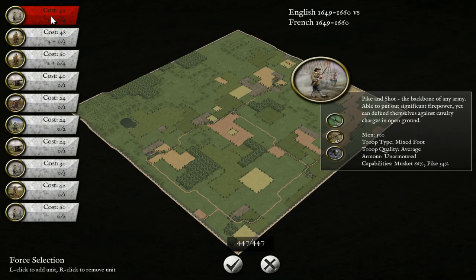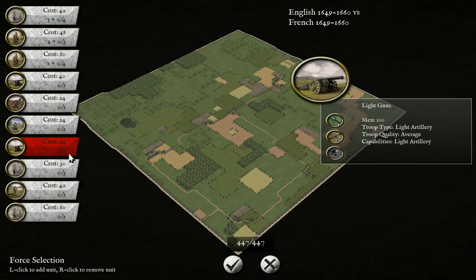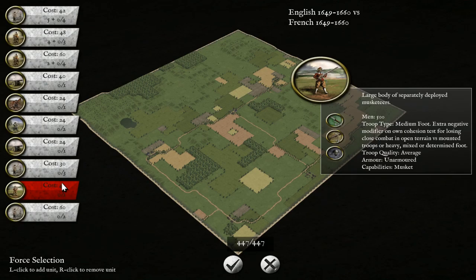We've got 447 points. We've got five Pike and Shot already - the backbone. They are mixed foot average, with more Pike than muskets. We've got some Forlorn Hope horse. We've got Dragoons. We've got Commanded Shot. We have Newly Raised Pike and Shot.